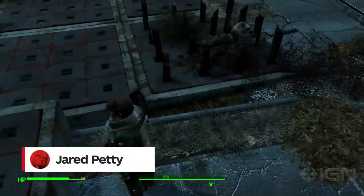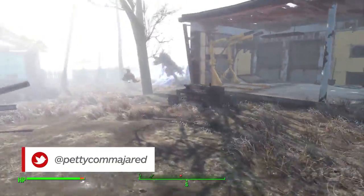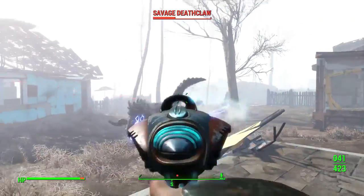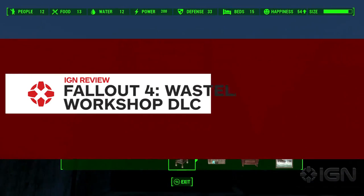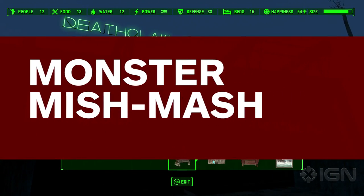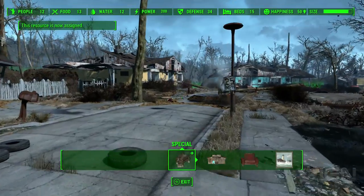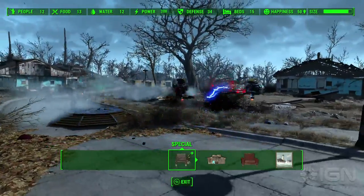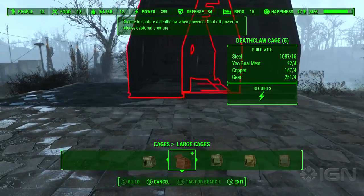I've never cared all that much for building settlements in Fallout 4, but since installing the Wasteland Workshop DLC, I've at least enjoyed turning them into the world's worst zoos. It includes some fun ways to mess with the creatures and residents of the commonwealth, though not much more than that. It's a bit disappointing that there are no stories or missions built around these new settlement options, but the new tools in the toolbox do make Fallout 4 a more creative game.